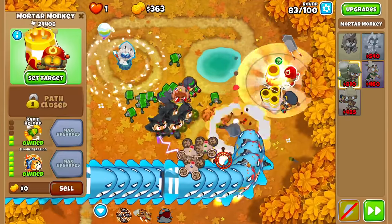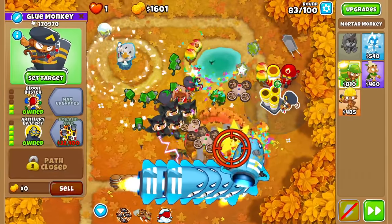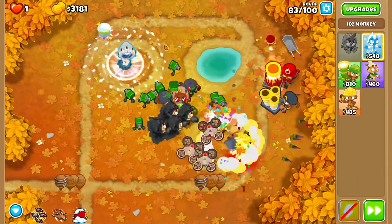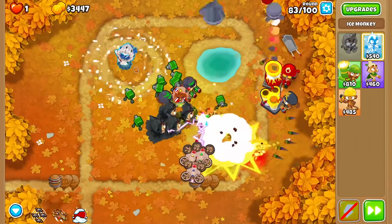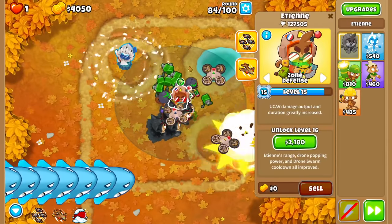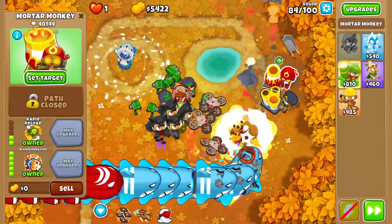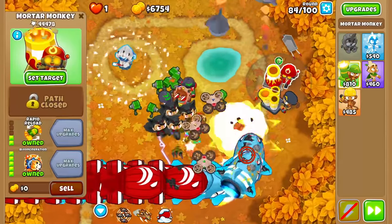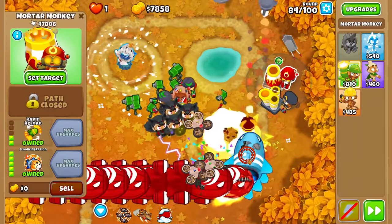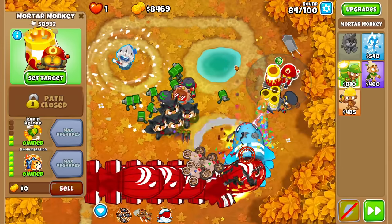Blue Incineration, baby — there he is! I'm still watching those reinforced Bloons getting all the way to the backpack. If I didn't have this Ice Tower, we'd be dead already — that's why this is scary. He doesn't have the ability to pop Zebras. It's all my Sentry Guns or Etienne hitting them in the back. But now you can tell the Blue Incineration is actually doing a really solid job — all this fire, they go through it once, come around, and go through it a second time.